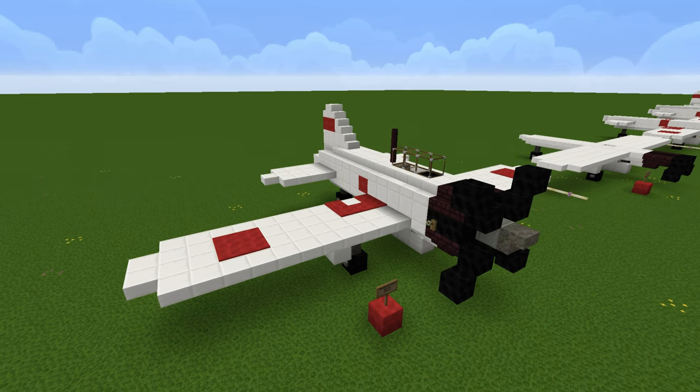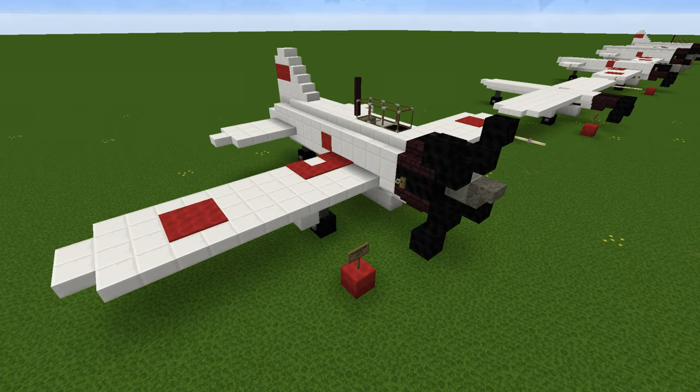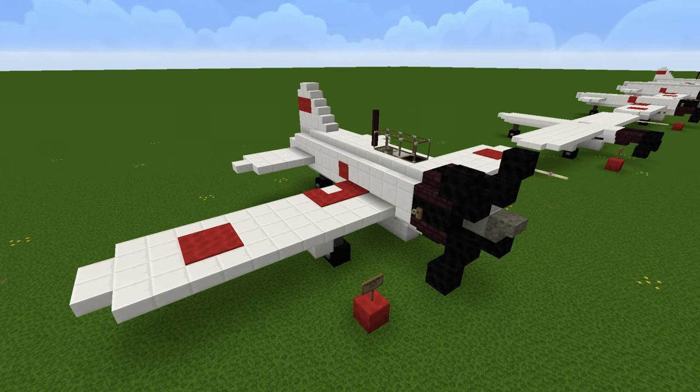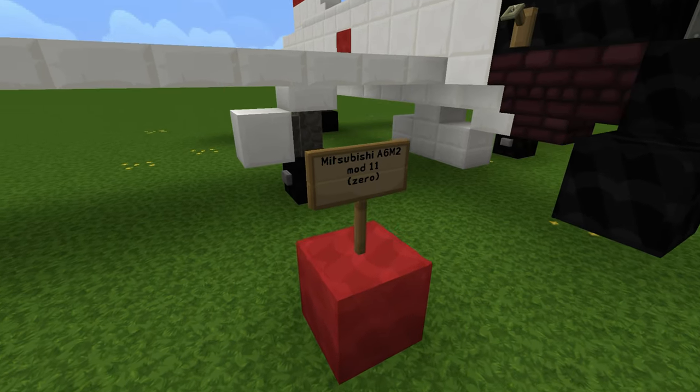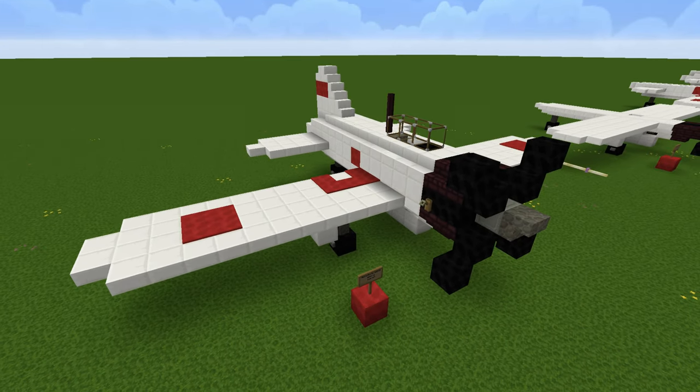I should also mention that this Zero, like the variant, is part of the early versions — around 1940 to 1941. This is the same Zero that participated in the attack on Pearl Harbor. The Zeros were upgraded afterwards, and I will be building those upgraded Zeros after. So this will be the last time I do the A6M2 Mod 11.